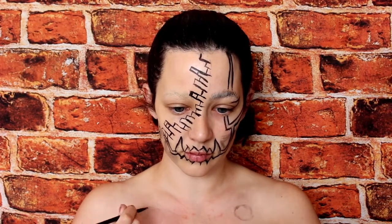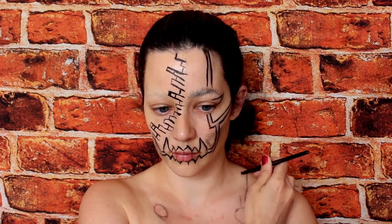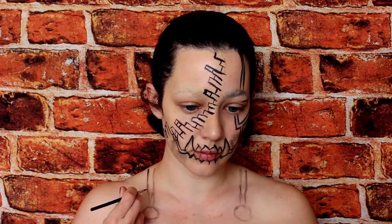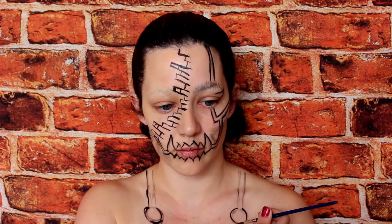If you're doing a full body paint, you'll want to take your shirt off about now. It's the same process — mark everything out with black eyeshadow, and when you're happy with the placement, go over those lines with black face paint.